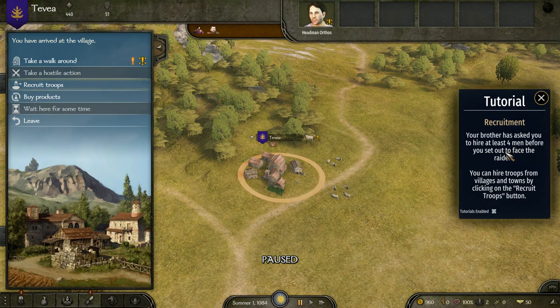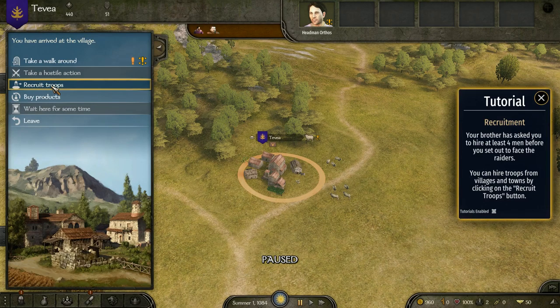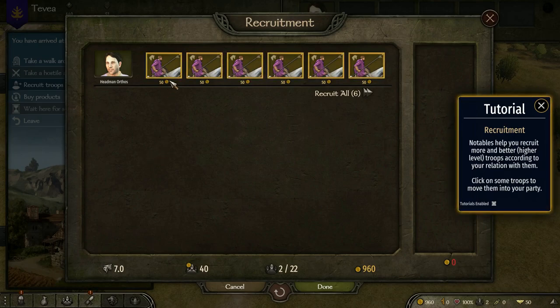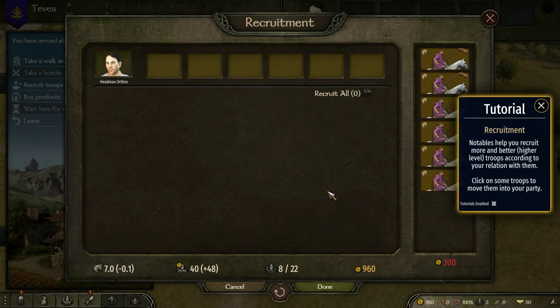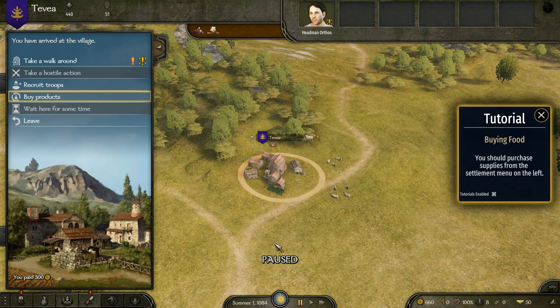My brothers asked me to hire at least four men before I set out to face the raiders. I can hire troops from villages and towns by clicking the recruit troops button. It's highlighting recruit troops so let's do this. They're 50 gold each to hire - it's great that they're on horseback. I'm gonna recruit all six even though they just want four.